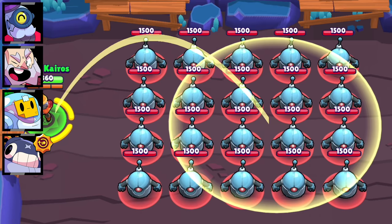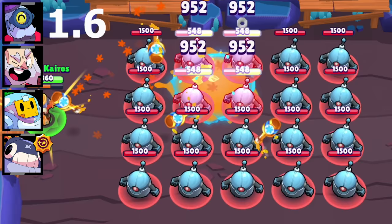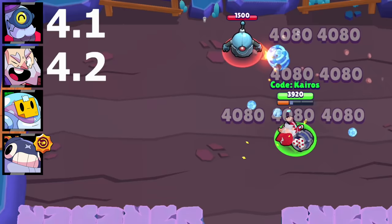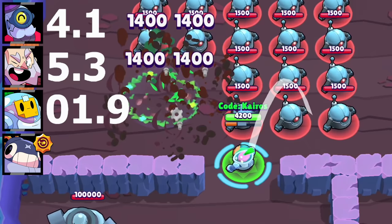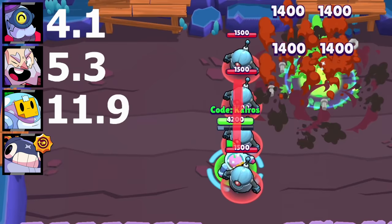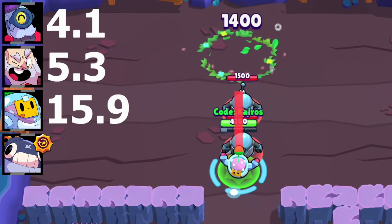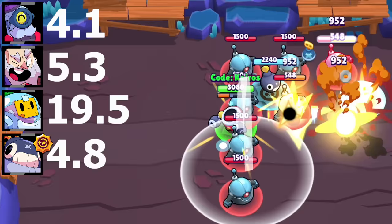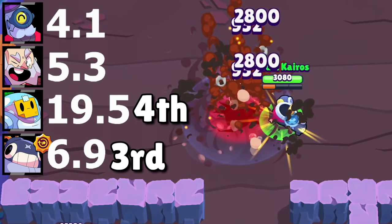The swarm test. Barley throws out his super and two quick attacks, and his massive area allows him to clear the swarm in 4.1 seconds. Dynamike can instantly clear the bots with his attacks and supers, clearing the swarm in 5.3 seconds. Sprout unfortunately requires two attacks to clear each bot and does not get help from its super or star power, so it has to rely on reload speed alone — it takes Sprout 19.5 seconds to clear the entire swarm. Tick can clear several bots at a time with his attack and super, completing this swarm test in 6.9 seconds. Sprout gets fourth, Tick gets third, Dynamike gets second, and Barley gets first.